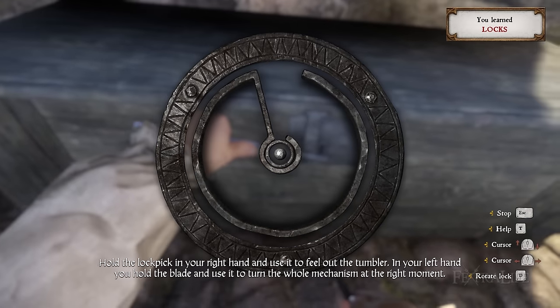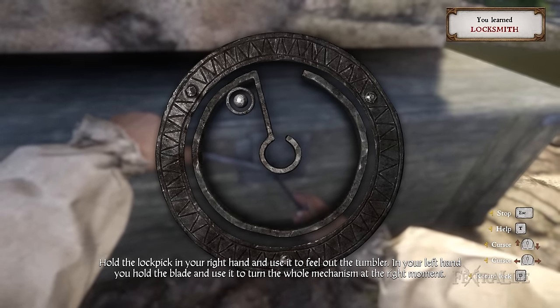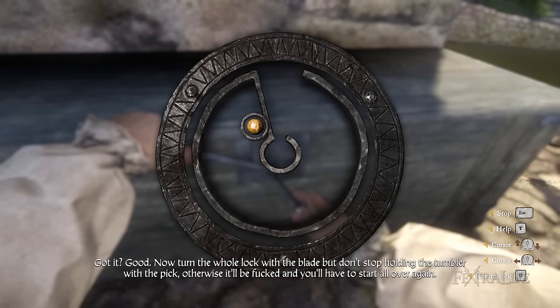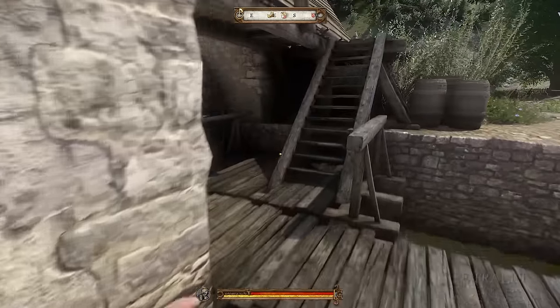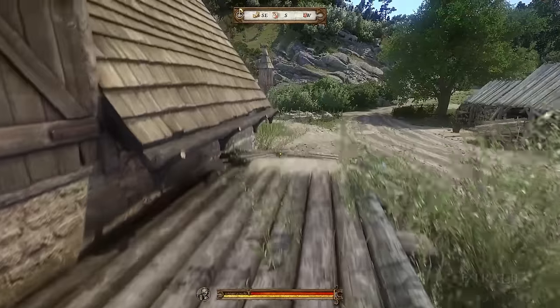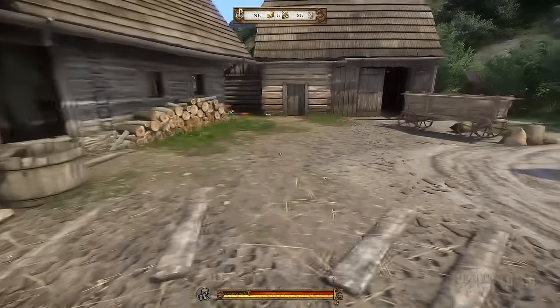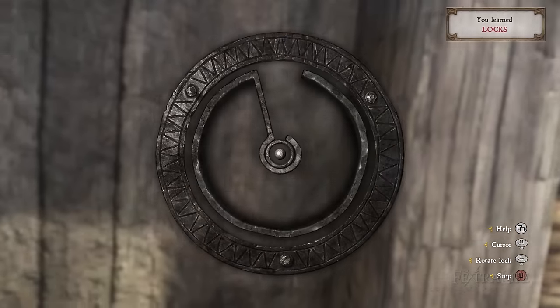The first thing you must understand is that locks have varying degrees of difficulty, and easy is not really easy at all. The chest you are given to pick as the tutorial has a steep curve. You can get a better idea of what I mean if you walk past Peshik and head up to the house on the left where you woke up — there is a very easy door there and it's night and day difference. These will get easier as your skill improves with lockpicking.